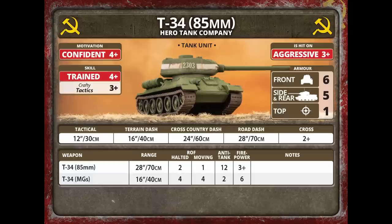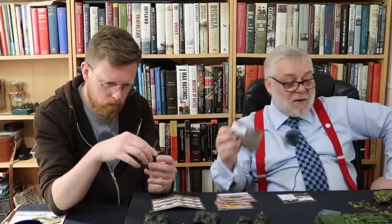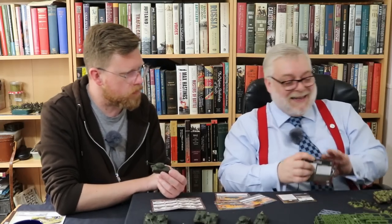A company of T-34/85s — three of them would be 13 points if you weren't playing straight out of the box. It's got front armour of six, side armour of five, and top armour of one. It's aggressive, trained, and confident. That 85mm gun has anti-tank power of 12, which is necessary for facing German vehicles with nine and ten front armour — and 17 of course on the Jagdtiger.